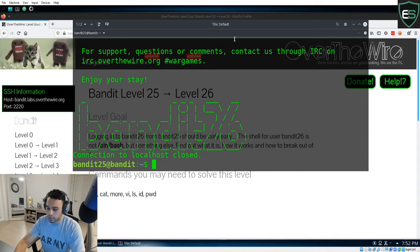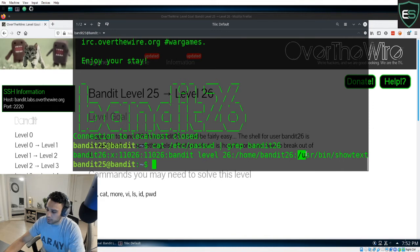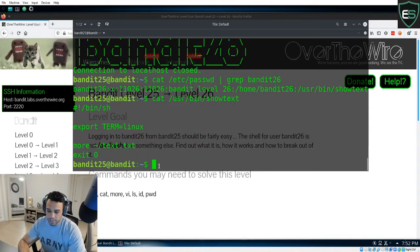I started digging around through the directory and this is what I found. I took a look at the password folder and did some piping to grab Bandit 26. When I did that I found this link, and as you can see there's a file called 'showtext.' I went and took a look at that — just being a bit nosy and looking at everything. Let's paste that in and you can see it's been changed over.